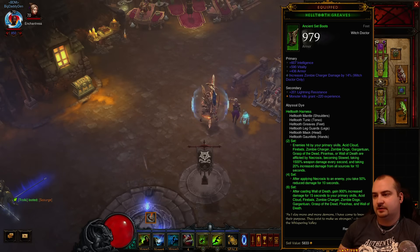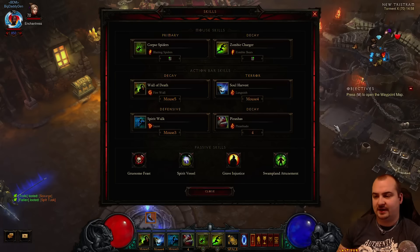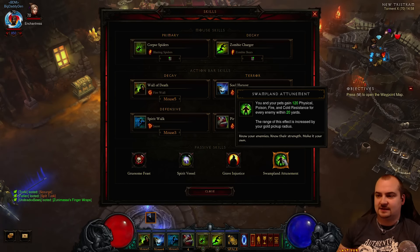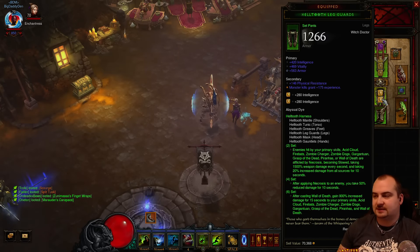If you're playing groups, put Zombie Charger on your boots and your helm. On the pants: Int, Vit, Armor - the usual - with double sockets. Try to get secondary resistances that are missed by Swampland Attunement. For instance, there's no Arcane or Cold coverage there, so try to fill those gaps on your secondary bits of gear.